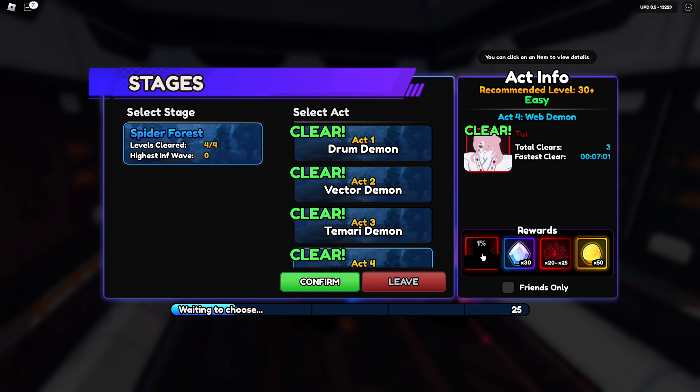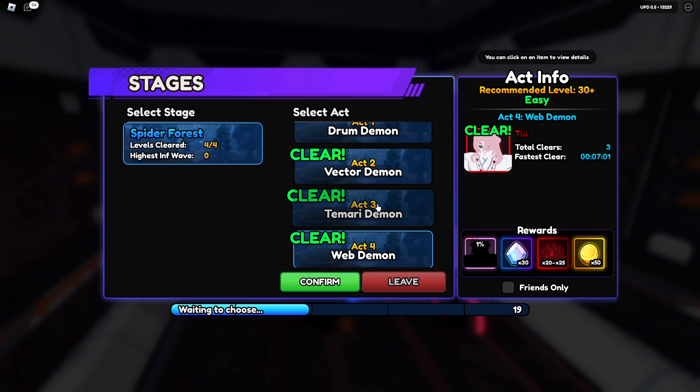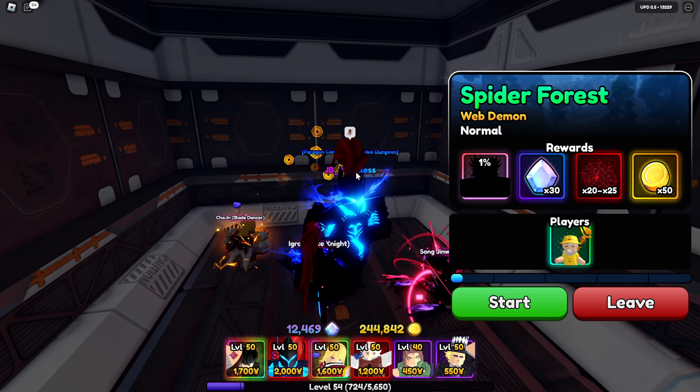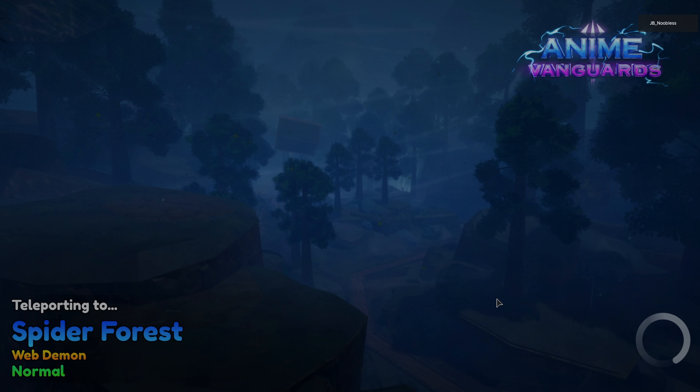Act 4 has a 1% drop time, a high percent chance, and egress, so hopefully it shouldn't take too long. This is what we're going to be doing. You need to complete all the acts to get to Act 4, so let's jump straight into it.